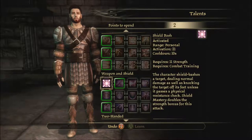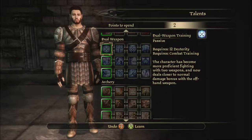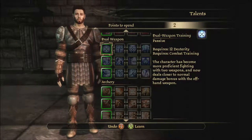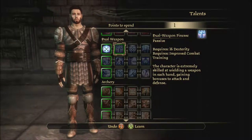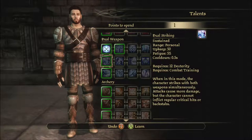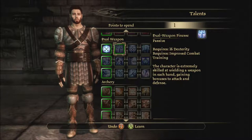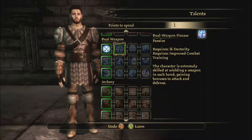Sword and Board is obviously a standard choice for warriors, but we're going to go dual weapon — requires combat training, which I already have. Dual weapon finesse: it's extremely skilled at wielding a weapon in each hand, gaining bonuses to attack and defense, which would be nice. It would probably be a good idea to allow for an ability rather than just passives all the time, but at least I have that available.